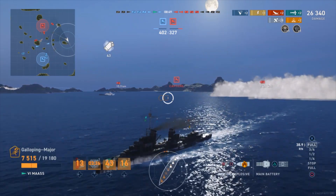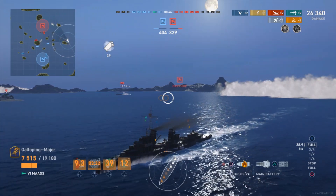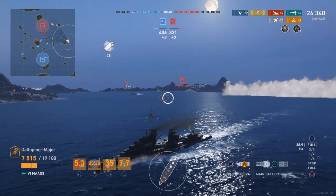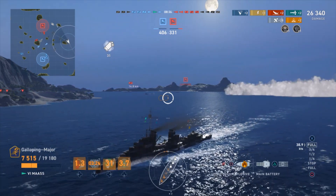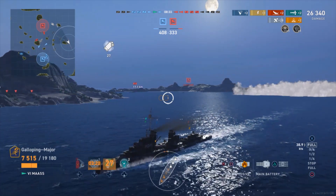The Benson has the highest DPM for a tier 6 destroyer, whereas I've got below average — it's not good unfortunately. My advantage against the Benson would be my health, but I'm already quite low health-wise for a destroyer.